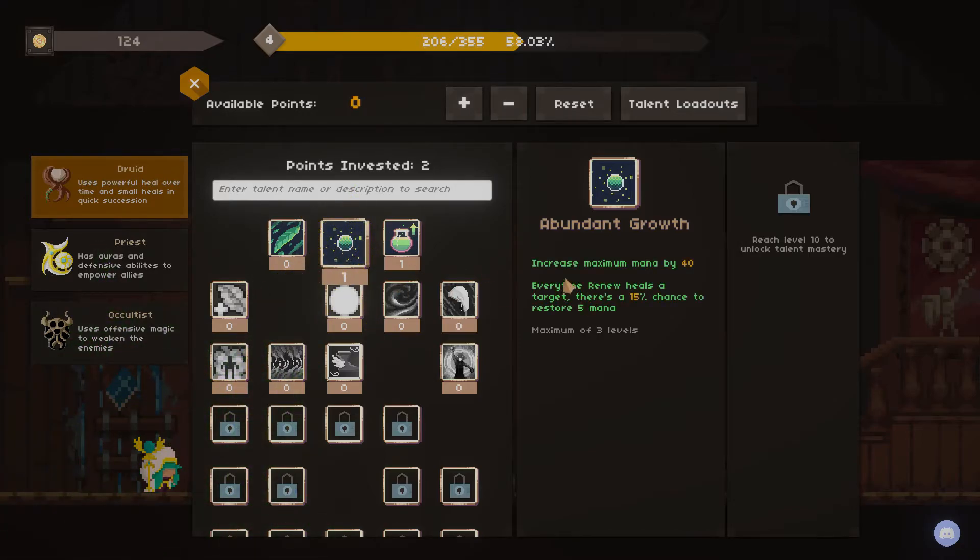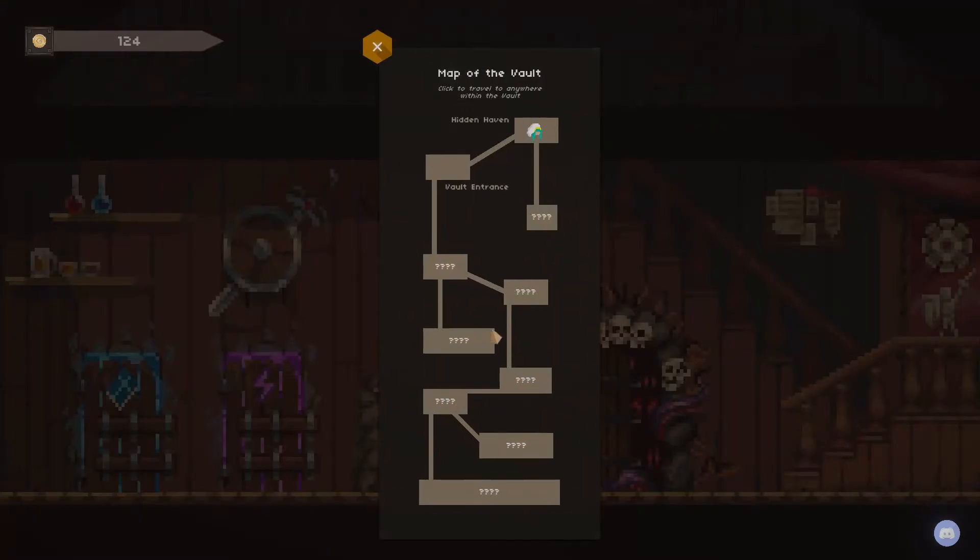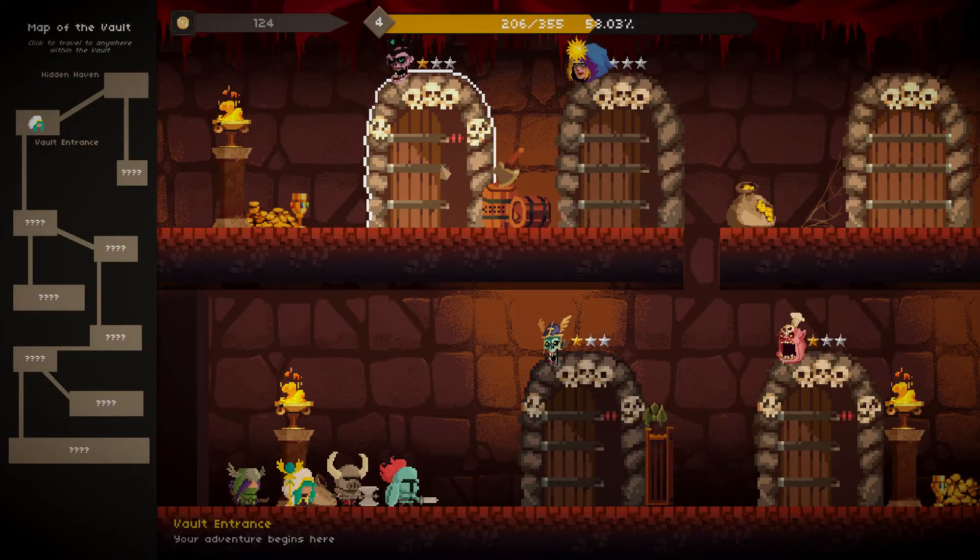I like this ability because it increases your mana, and in the next couple of fights you do run out of mana pretty quickly as difficulty ramps up. Every time Renew heals a target, there's a 15% chance to restore 5 mana. That doesn't seem like much, but that's talking about every tick — Renew ticks for like 5 seconds, once every second. And as you increase skill points into Renew, some of them will increase for longer tick times.